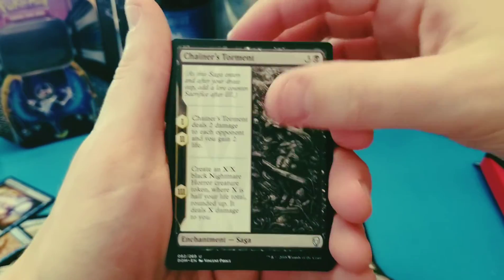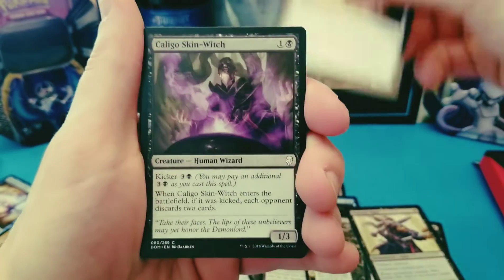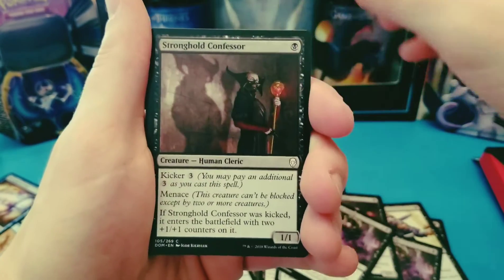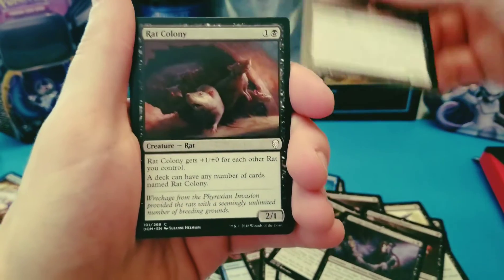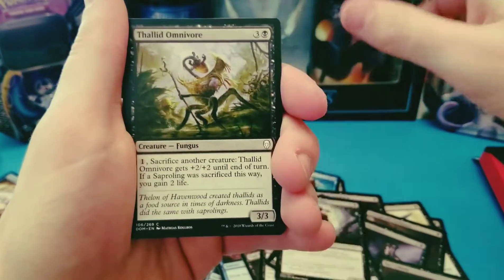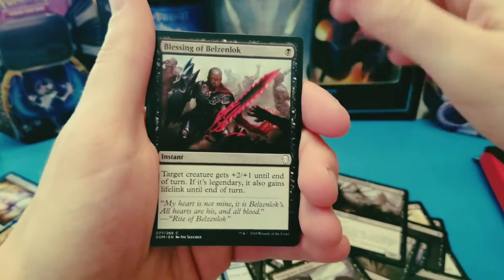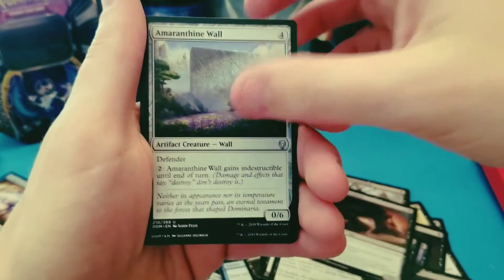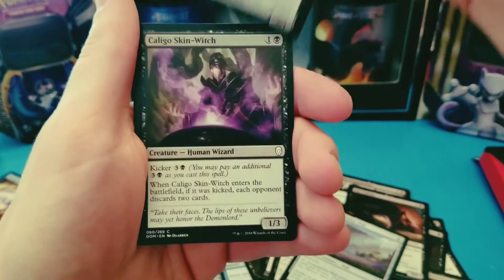Did a Dominaria draft — we did a couple in-car videos on the way to said draft. I went with Justin and Blake and had a good time. I feel like this is a good set for draft, but I really don't think there's going to be a lot of uncommons that get to that crazy Fatal Push seven-dollar level. A lot of Rat Colonies, which is cool, because I think you can have as many of these in a deck as you want — which is fun.